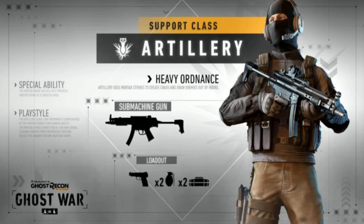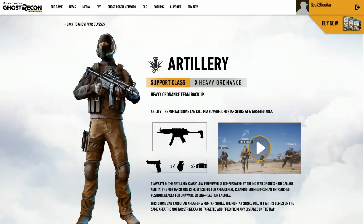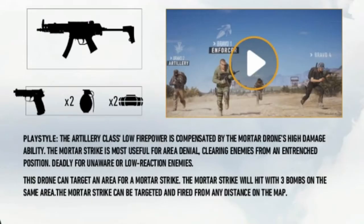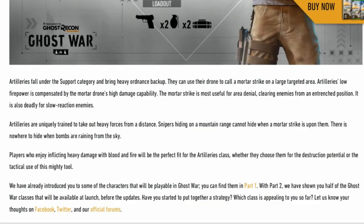Support artillery is heavy ordnance. He can use his artillery to create mortar fire — the mortar drone can call in a powerful mortar strike at a targeted area. You will be using the drone to find your enemies and destroy them. The artillery class's low firepower is compensated by the mortar drone's high damage ability. The mortar strike is most useful for area denial, clearing enemies from an entrance position, and is deadly against unaware or slow-reacting enemies. The mortar strike hits three bombs on the same area and can be targeted from any distance on the map.